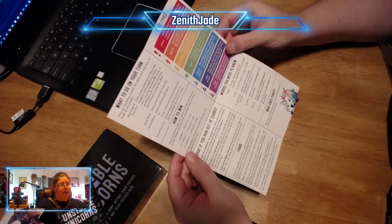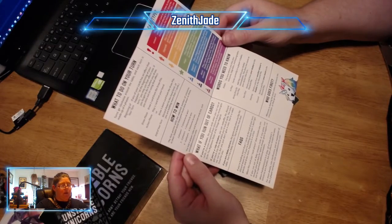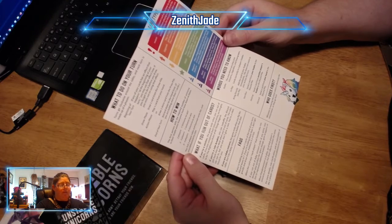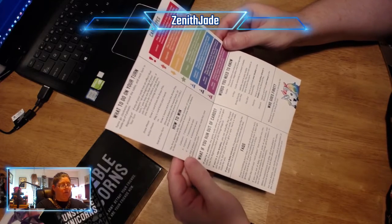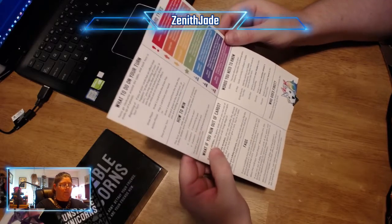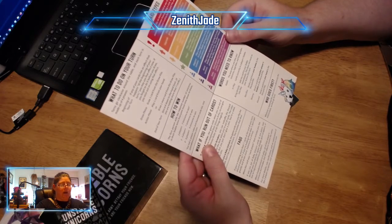End of turn — discard down to the hand limit if you're holding more than seven cards. How to win? The first player with the required number of unicorns in their stable wins. Everyone must bow down to them. Two players: seven unicorns to win. Three to five players: seven unicorns to win. Six to eight players: six unicorns to win. For full two-player rules and banned cards list, visit unstableunicorns.com.